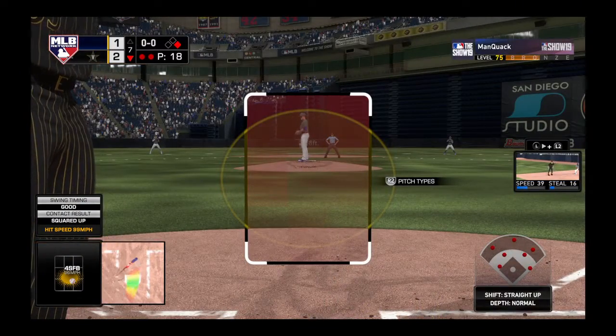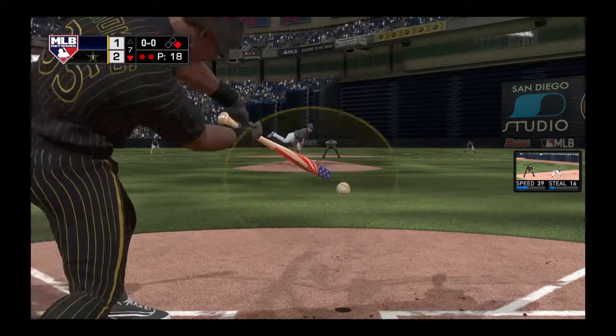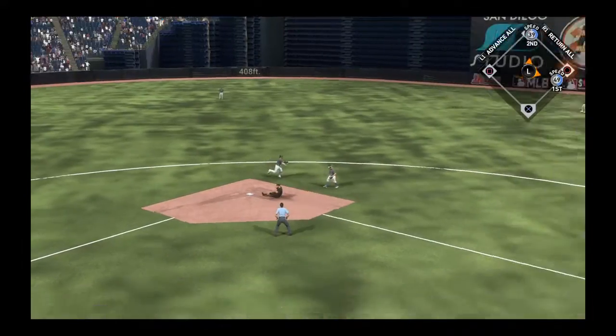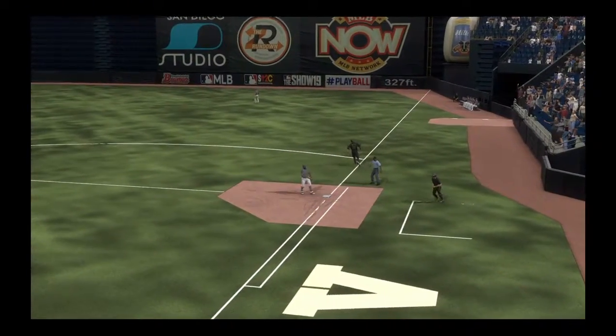Into the box now, Frank Thomas — 0-for-two here to start the afternoon. Grounded back up the middle, goes on to first, gets him, and the side is retired.